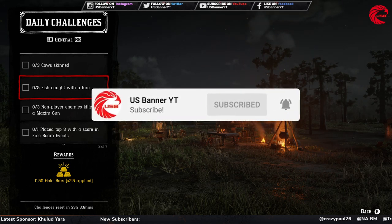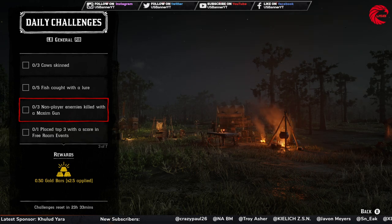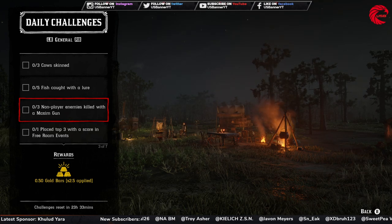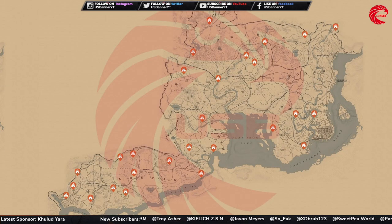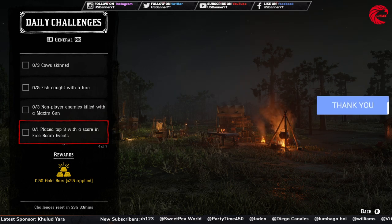Then you have to do three noble enemy kills with a Maxim gun. For this one I prefer going to a hideout, because most hideouts have a Maxim gun. Here is the location for hideouts in Red Dead Online. This is really hard to find, but you can go to this location and randomly try to find a hideout for the Maxim gun. Then you have to place yourself in the top three for freedom events.